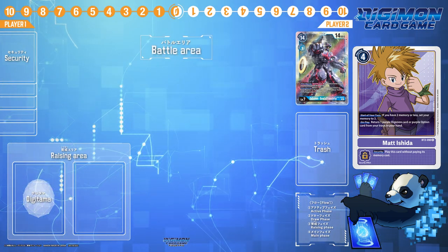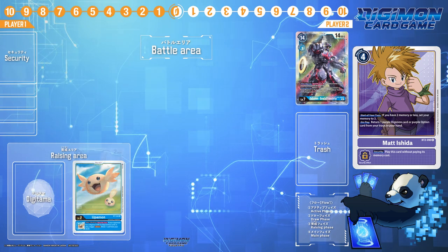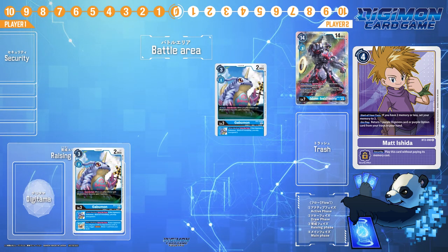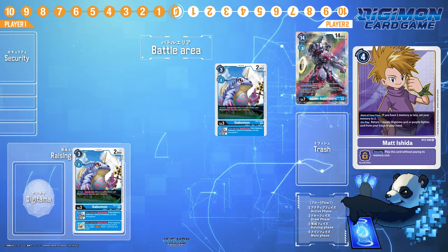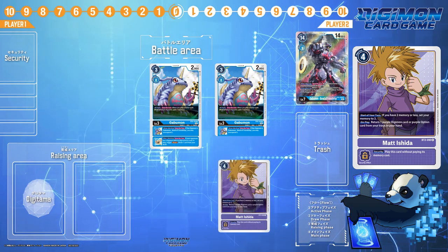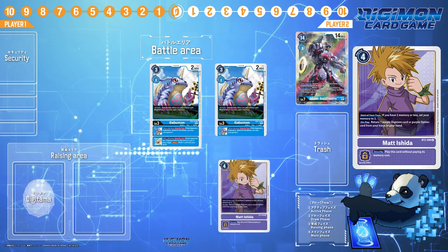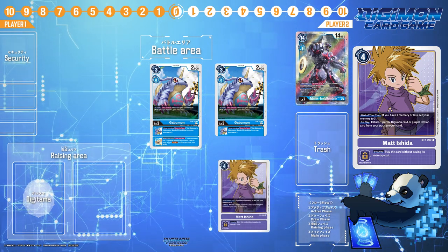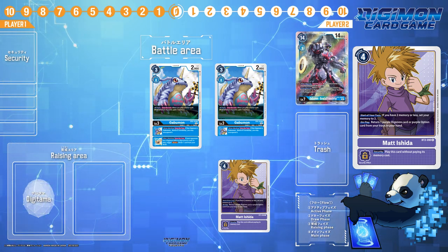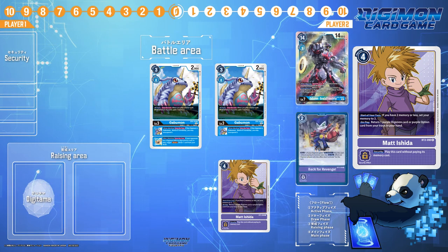In an opening turn where you digivolve your baby Digimon into a BT6 Gabumon and hardplay another Gabumon, not only are you flexing on your opponent that you're okay losing two of your best rookies, but the next turn when you slap that BT2 Matt Ishida down, it's only going to cost you two memory, not four. In general, Matt's use for this theoretical build is purely for memory stabilization and to pull back Back for Revenge in dire times.